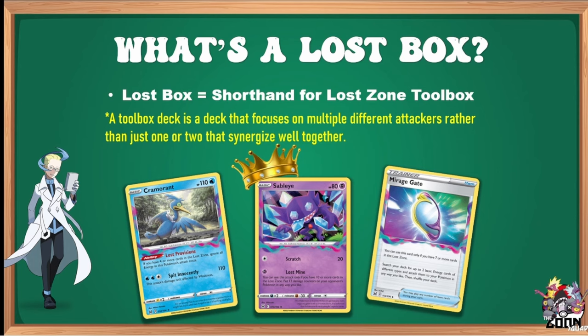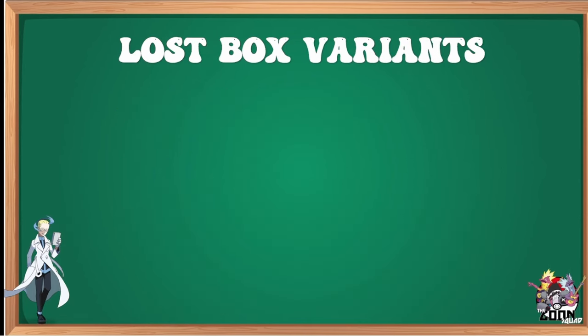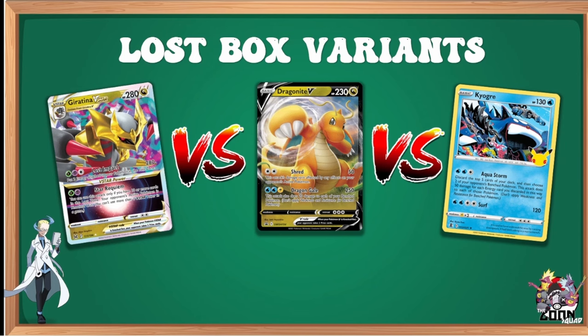These are all pretty much auto-includes in Lost Box. Now for the variants: Giratina V-Star is the easier pick-up-and-play version. Turbo Lost Box, symbolized by Dragonite, is in the middle. And Kyogre is arguably the most complicated path to win. They all have pros and cons, but are essentially toolboxes that emerged from Lost Box variants fighting for supremacy. All function similarly but take different routes to their win condition.